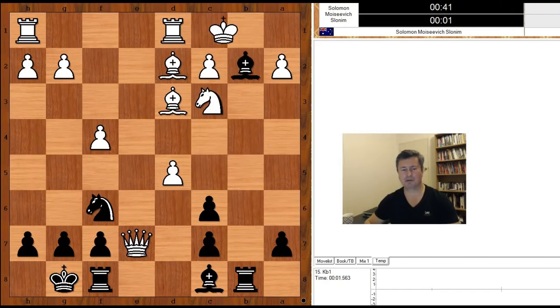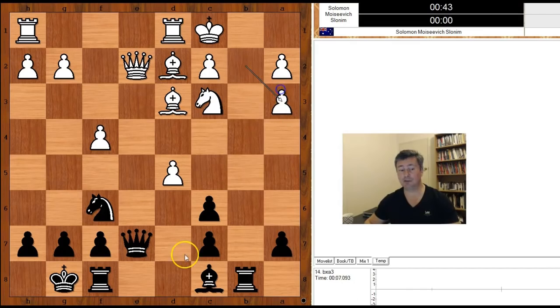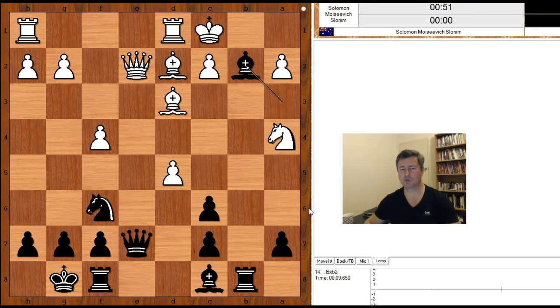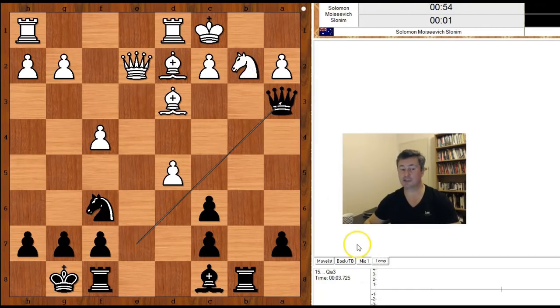Let's go back to our game. In the game we have knight to a4. How about pawn takes bishop? Is that a good move? Well, that is the best move — this would end the torture very quickly, because of queen takes on a3, checkmate.